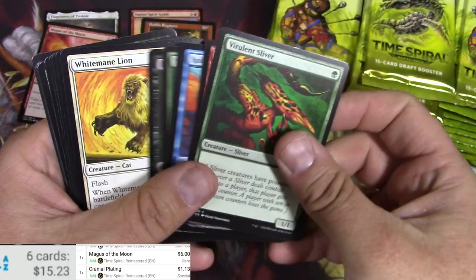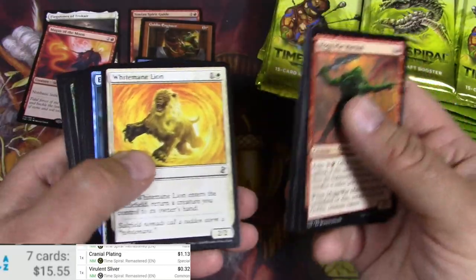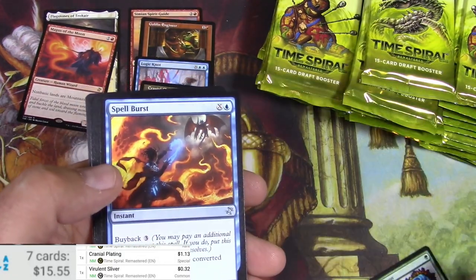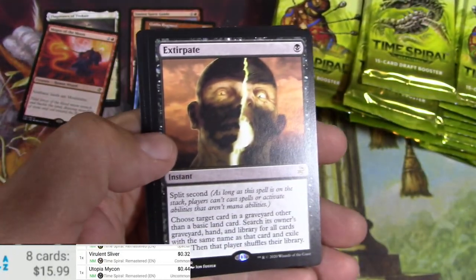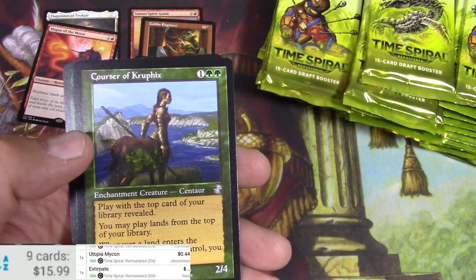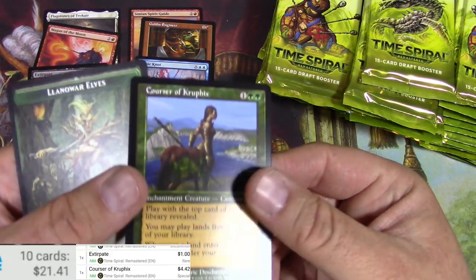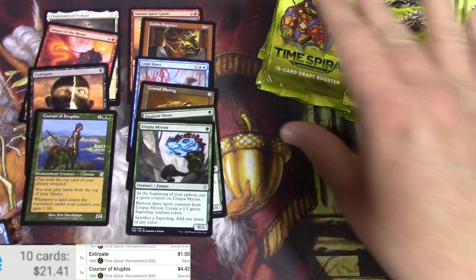The Virulent Sliver — one I'd normally pick out of a bulk box, 32 cents for a common. Got a Muck Drubb, Utopia Mycon — another pickable one, just 44 cents. Spellburst and an Extirpate — look at this guy, I always say he's having a bad day. And a Corsair of Kruphix — that's a buck. The Corsair — 4.42. These are going to be a hit with the EDH crowd.